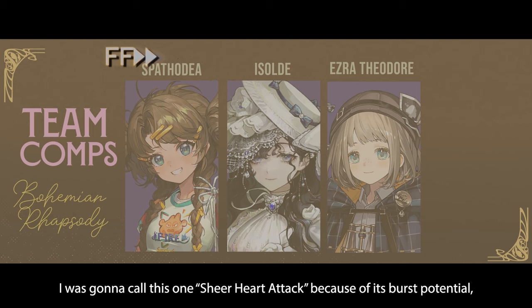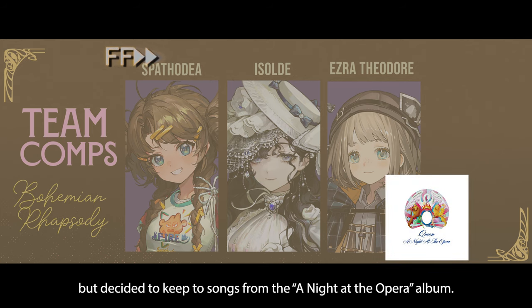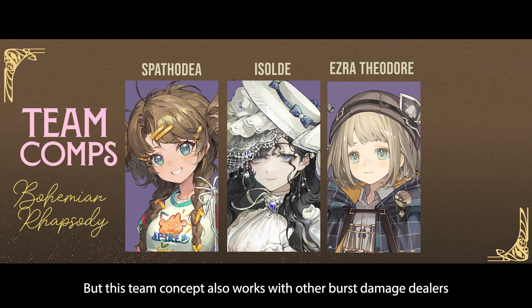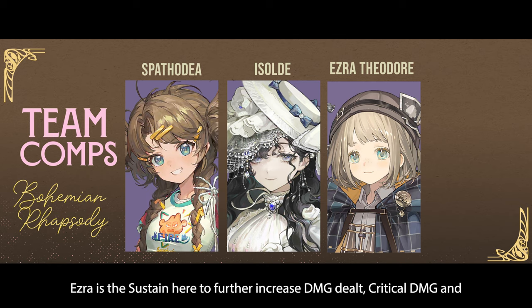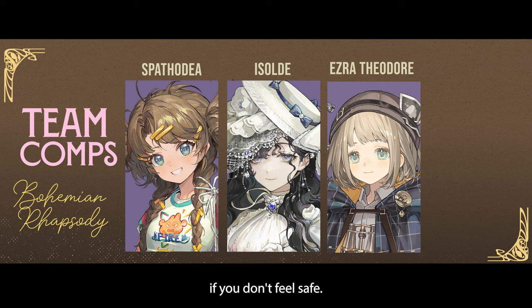Spatadia is Isolde's best partner in damage, hands down. But this team concept also works with other burst damage dealers such as Lilia, Centurion, Melania, Bloney, Jessica, Sweetheart, or even Eagle. Ezra is the sustain here to further increase damage dealt, critical damage, and avoid the conflict with Tooth Fairy. But you still can opt for using Tooth Fairy instead, or another healer if you don't feel safe.